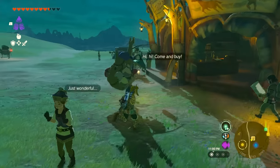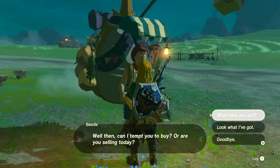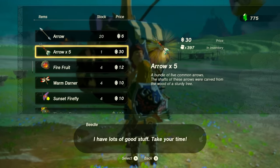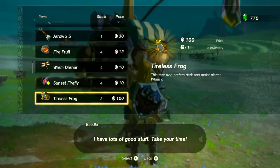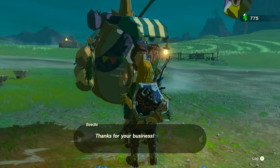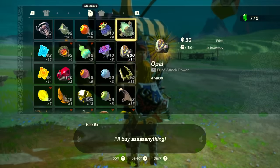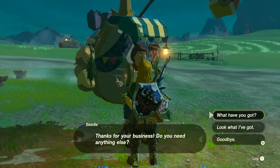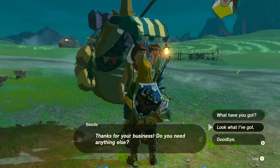At every single stable you find in the game, you'll find a character with a big backpack named Beetle. Beetle sells tons of arrows and is at every stable you come across. If you're running low on arrows, buy some from him. Beetle also buys your items, so if you need to quickly sell something on the road, you can sell to Beetle as well.